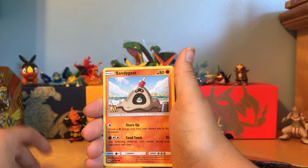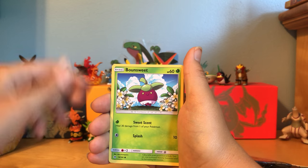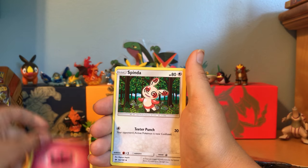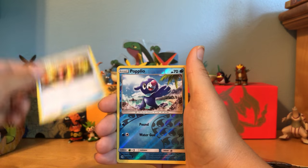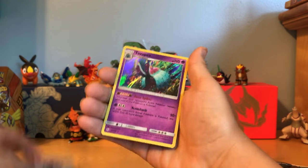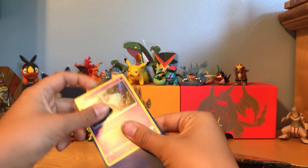Alright, we have a Morlal, Sandygast, Dratini, Alolan Diglett, Bounce Sweet — I haven't got that card yet — a Fairy Energy, Spinda, Steini, Energy Retrieval. Reverse holo in our rare slot is... ooh, a holo Toxapex!